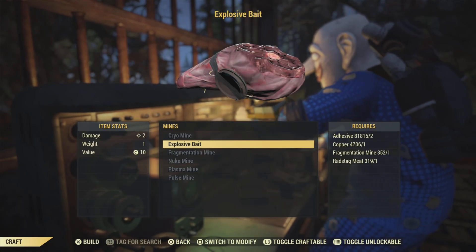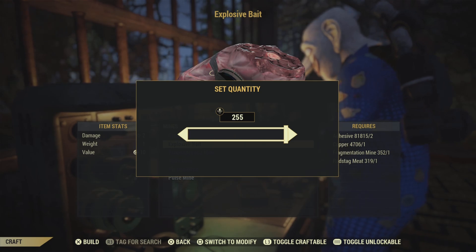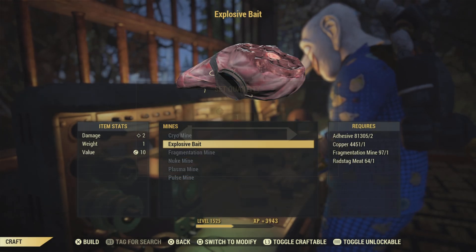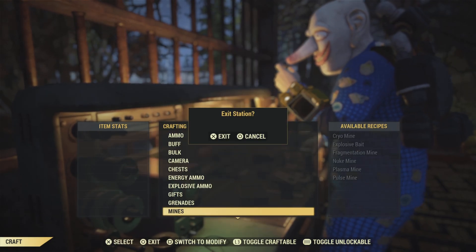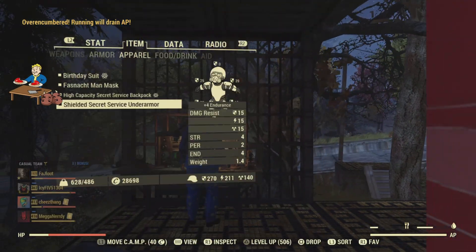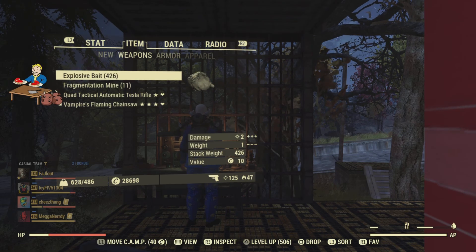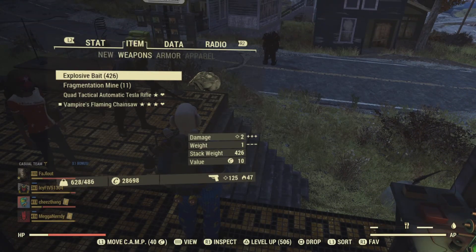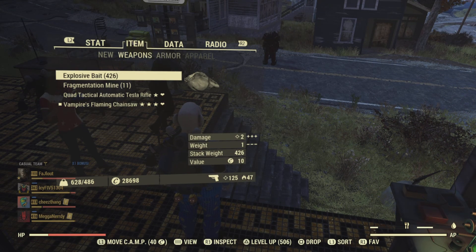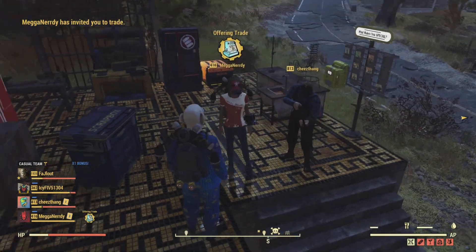For the duplication glitch, what you're going to need is explosive bait. You need to craft roughly 500 explosive bait. I'm going to craft quite a few of that — I have 426, which is not enough bait, but one of my friends here has some more. You need 500 explosive bait; if you have less than that, it won't work as efficiently.